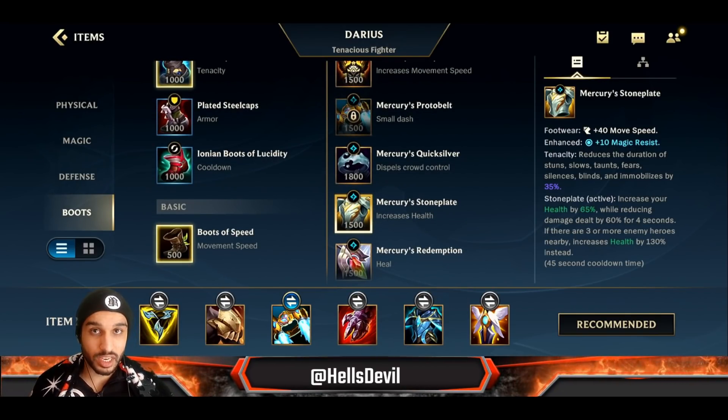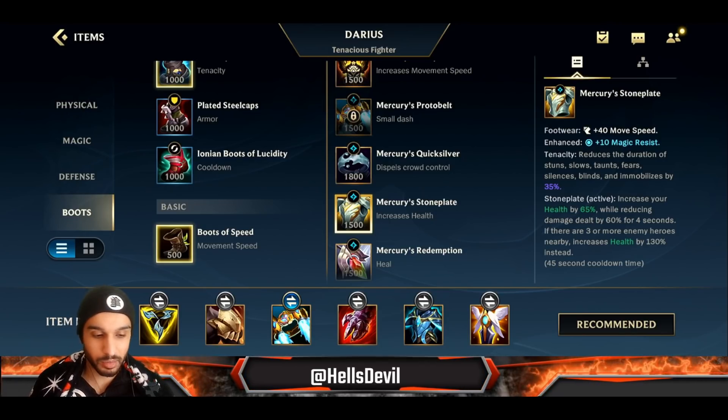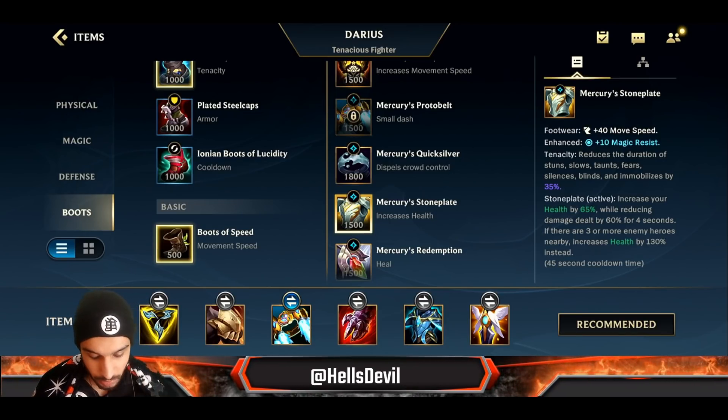Stoneplate can be interesting, especially when you have Black Cleaver. Instead of Stasis, go for Stoneplate if the enemies have champions that can destroy you — much better. Teleport is an option if you need it, but as I said, Protobelt is better in the vast majority of games.